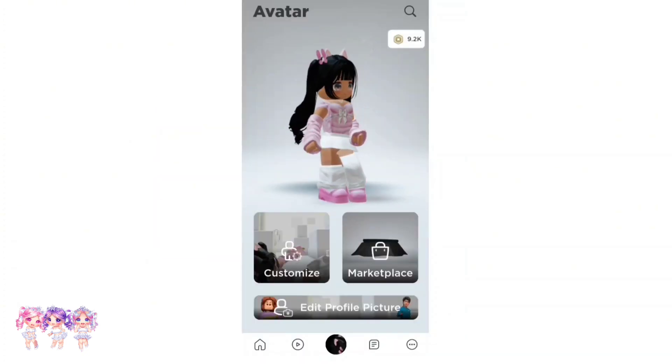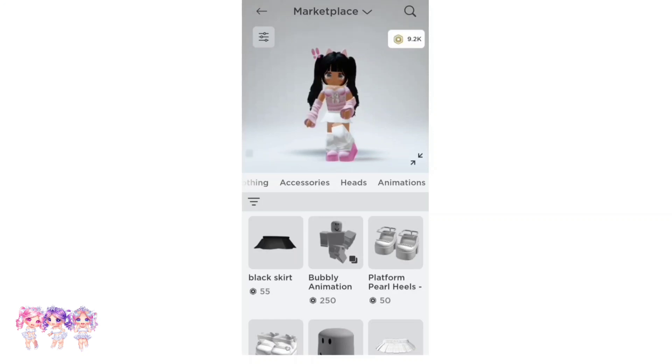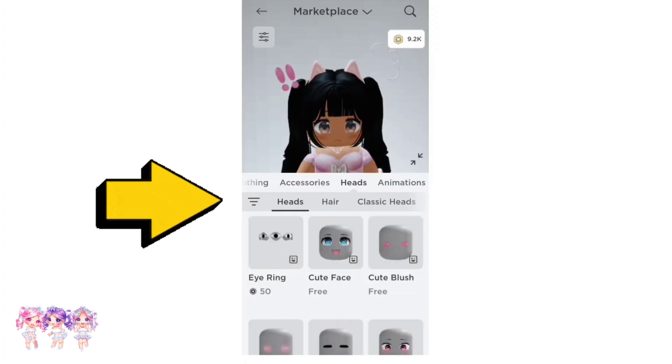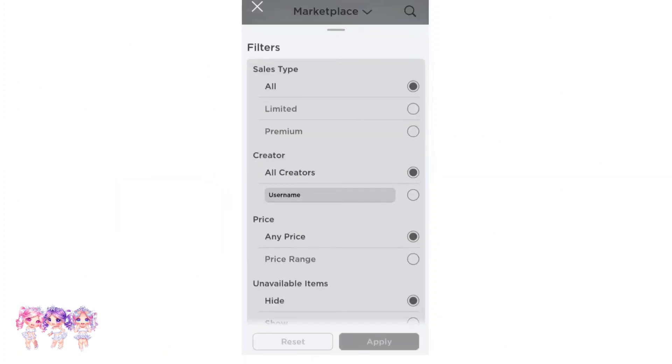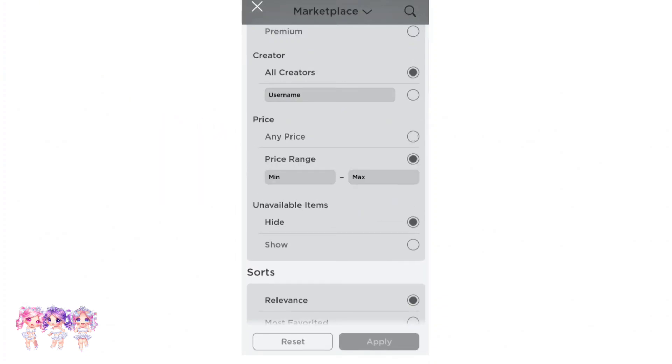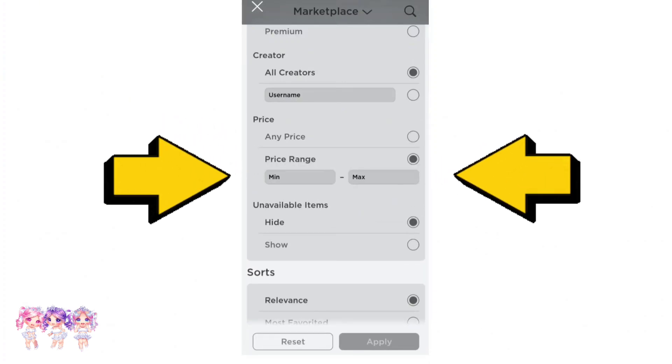The first step is to go to the marketplace. Then the next step is to click on heads. Then click on heads again. And then click on the three lines on the side. Go to price, then price range. In these two slots, you need to enter the number zero.